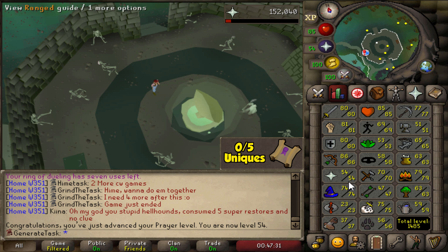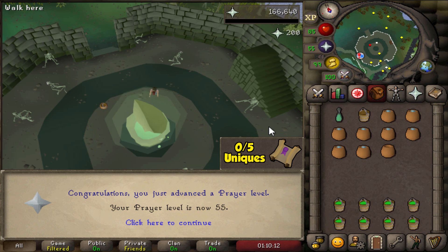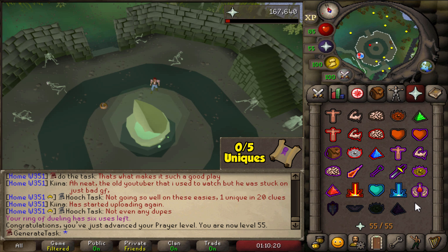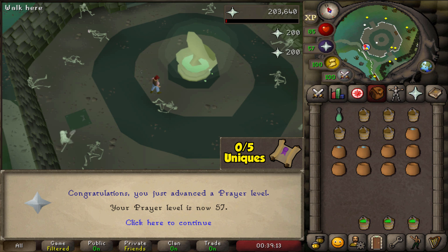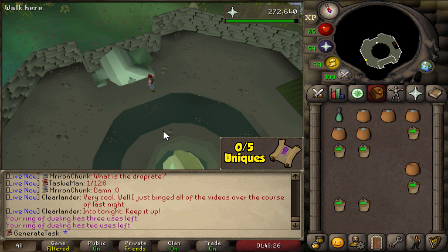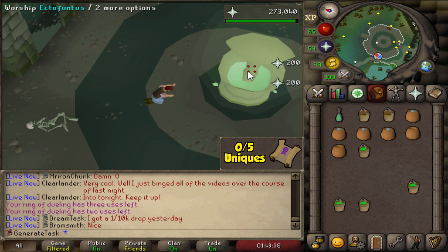Apparently we'll also get one more combat level with the six levels we still need to get. Cool, nice little milestone. 55 — wait, we can actually use Preserve now, which we unlocked when we went to Raids for the first time. That's pretty cool. 56, 57, 58, 59 — guys, the final bone is getting grinded right now.